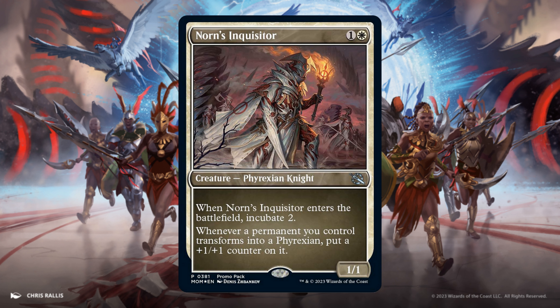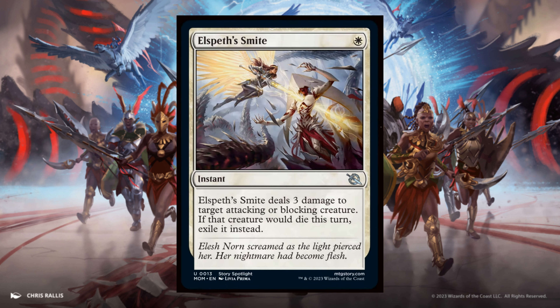Norn's Inquisitor: Whenever a permanent you control transforms into a Phyrexian, put a +1/+1 counter on it. Elspid Smite, for 1 White. Instant. It deals damage to target attacking or blocking creature. If that creature would die this turn, exile it instead.